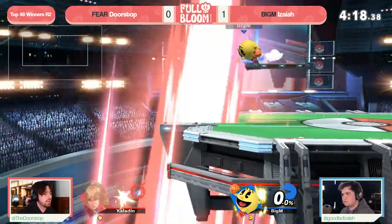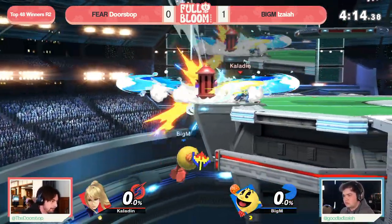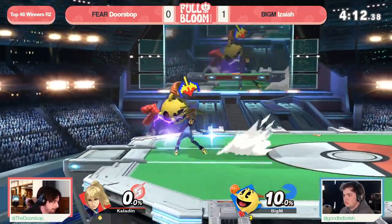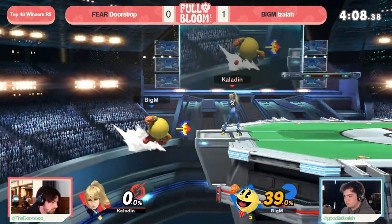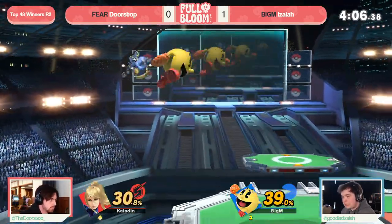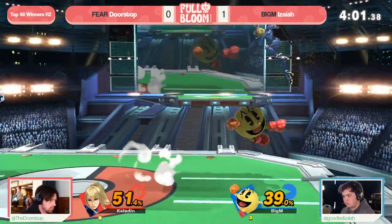Unfortunately that Bell connecting a little too low, but going to bounce far enough away because of the missed tech — Doorstop just isn't able to get back with boost kick. Isaiah able to find a cheeky little stock there. Now though, at the ledge, ZSS only needs a neutral air or forward air one at this point to combo into that flip kick and take this game.